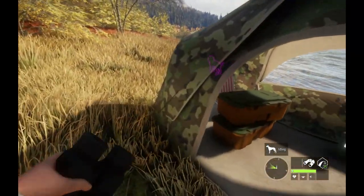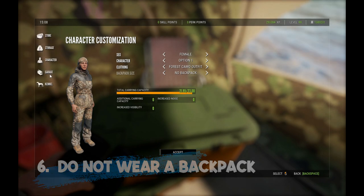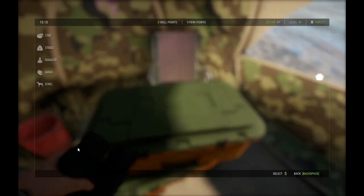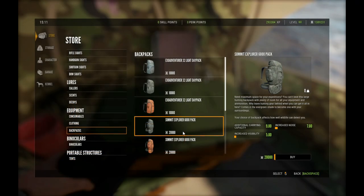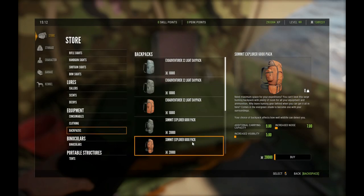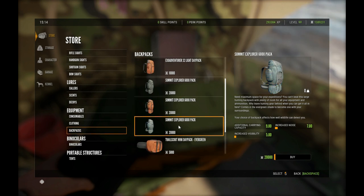Coming in at number 6 on our list of top 10 tips for finding diamonds is to never, ever wear a backpack. When you go into the store, there are a variety of backpacks — very expensive ones. They don't appear to increase your visibility or noise a whole lot, just 5 and 7%, but it is significant. What happens when you wear a backpack is you will end up spooking animals from all around you before you even see them. Max level animals have the highest artificial intelligence, so it's those diamonds that are going to spook first.